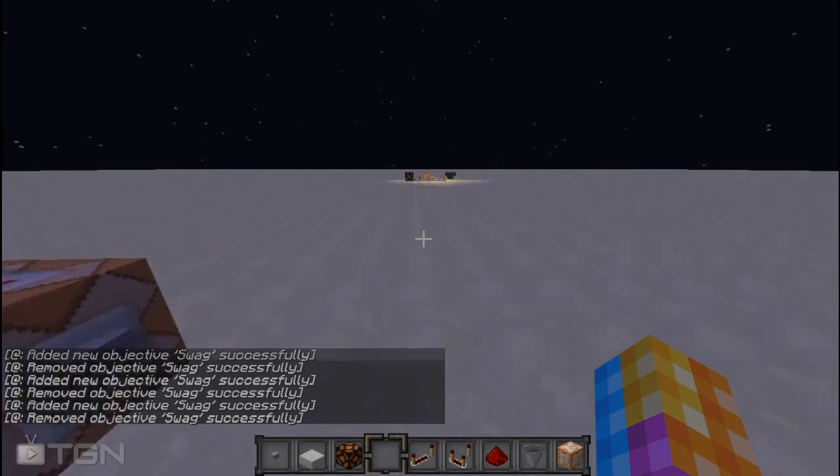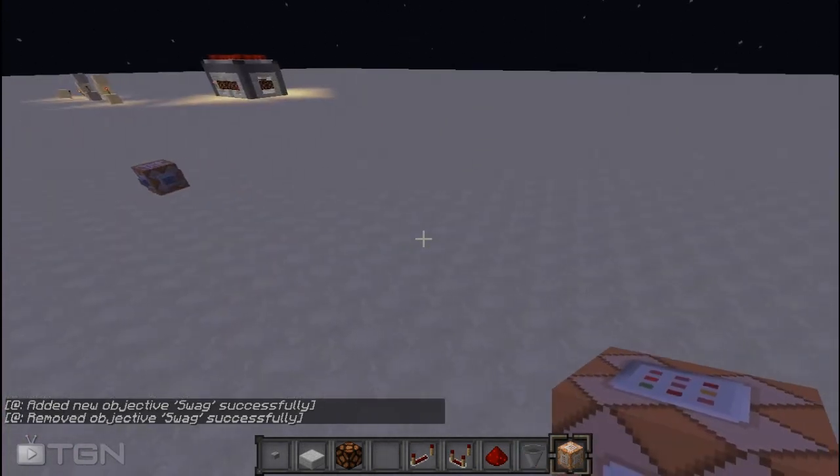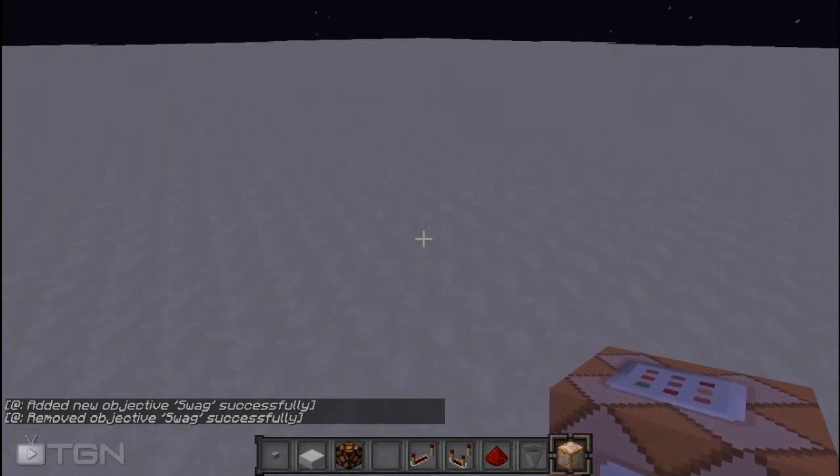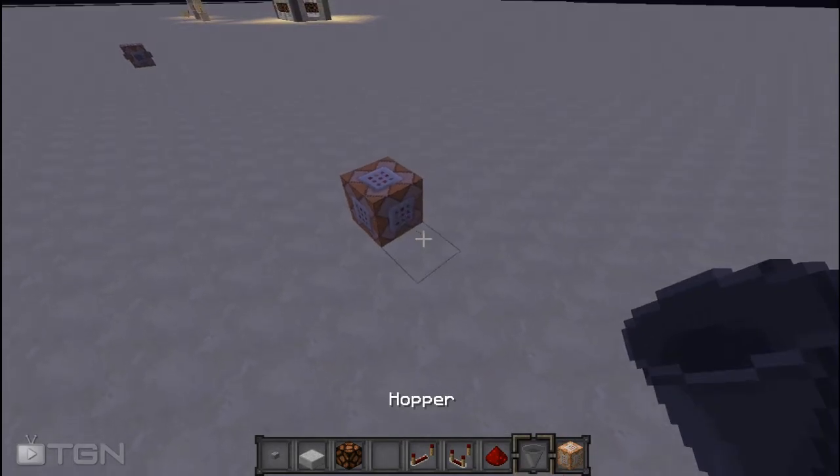So to do this on your own, all you're going to need are a few simple things, such as a command block, which you can't get in Survival Minecraft — but this could be useful for adventure map makers, and it finally makes wireless redstone possible.